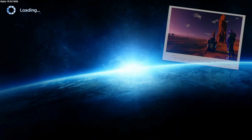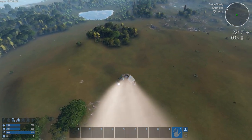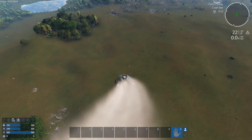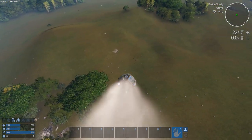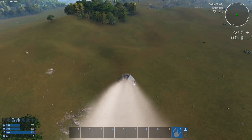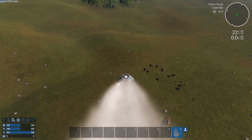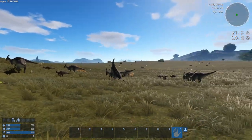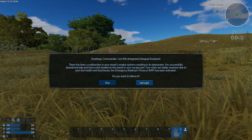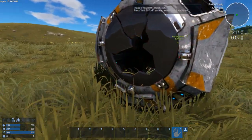Here we come down in our escape pod — you can kind of sort of steer it. I'm looking around for different POIs, I kind of want to go near this water. Hopefully I don't land on any spiders. Nice, we got some dinosaurs — none of those are dangerous enemies, so at least I don't have spiders running around right beside me. I'm gonna look around just to make sure there's nothing gonna kill me. We're gonna go ahead and follow the Robinson Protocol and it'll tell me what to do.